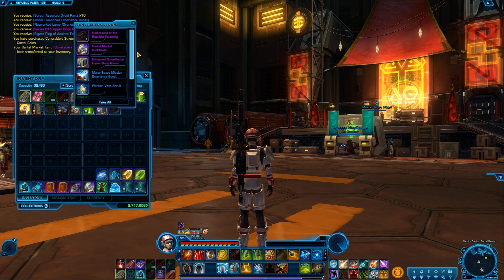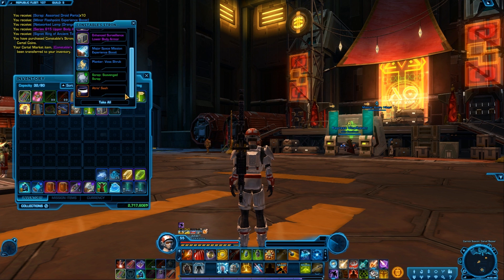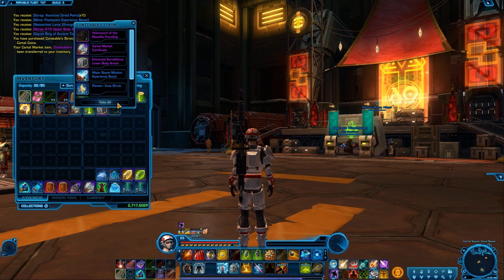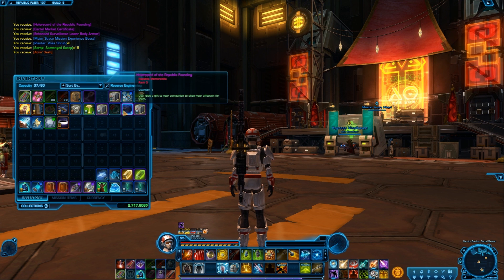Let's go for pack number three. Another certificate. A shrubbery. Most of this stuff I'll end up just stashing away for maybe someday. Still no jukebox, and I don't know if any of this stuff is worth selling.